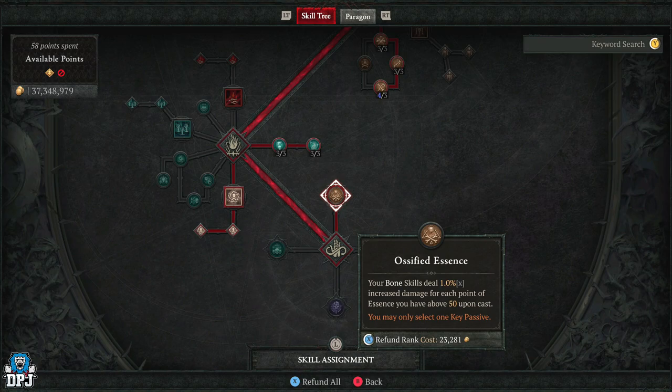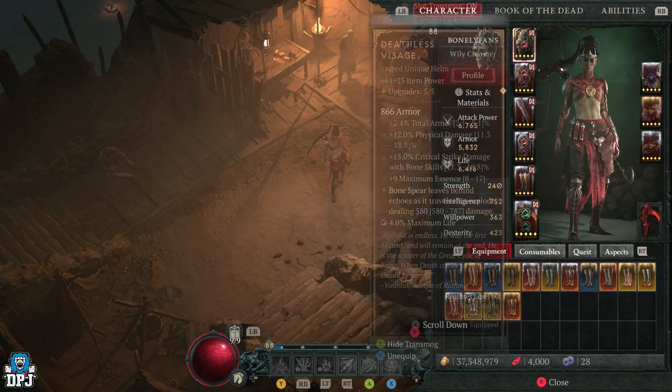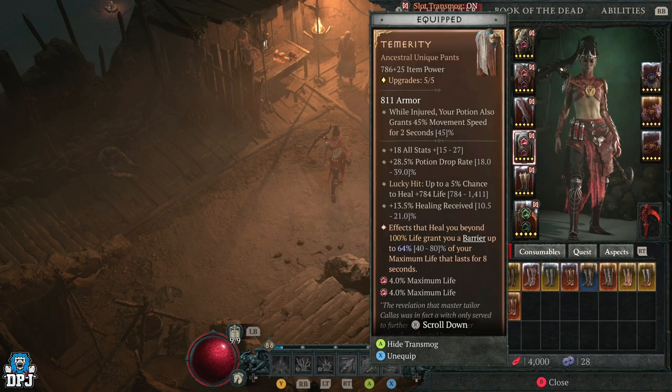On to the armours and weapons. Let's start with the one I don't see anyone else using with this build, and that is Temerity. This is the older version — I'm yet to get the new one drop. The aspect affects that heal you beyond 100% life, granting you a barrier. The newer version is even better, but this is still great. From any form of health regen, no matter the source, it grants you a barrier which allows us to tank more than usual — great for survivability. The way I have this build set up is so we more or less constantly have this barrier active.